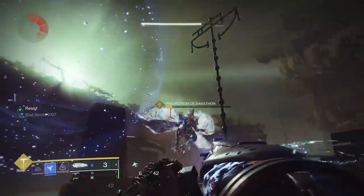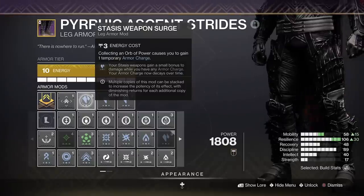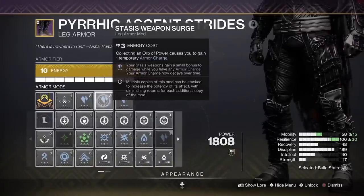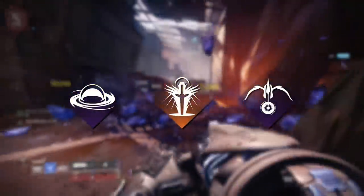This buff now even works in PvP if you're ever venturing into the Crucible. The only real downside is that it doesn't stack with the standard weapon surge mods, but it will still stack with empowering buffs like wells, Radiant, or bubbles, and even your popular debuffs.